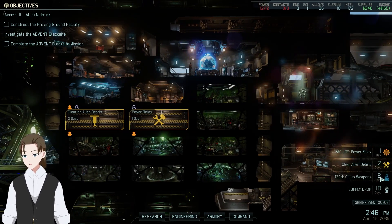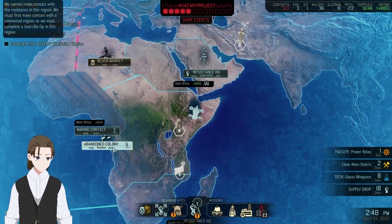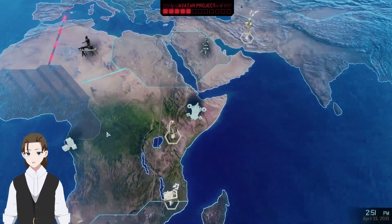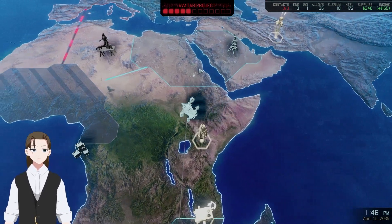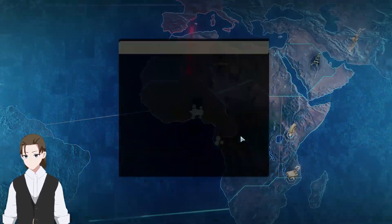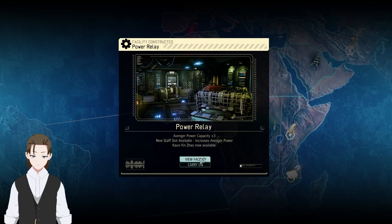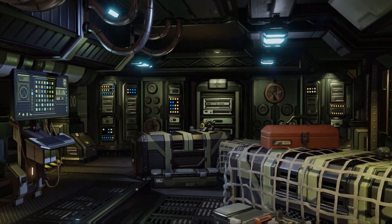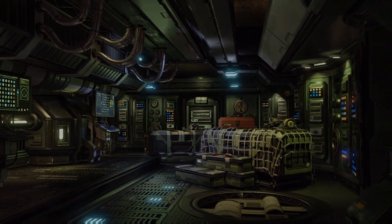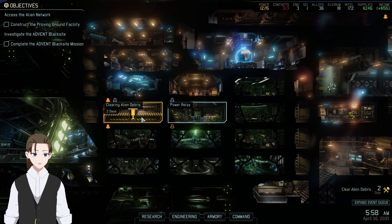246 supplies. I still want to wait for our science because I want to try to get the mag weapons as quickly as possible. Let's make contact just so we have the extra... We've made contact with them, just setting it up now so we don't have to worry about it ticking over to four of three. Power relay now operational — power plus three. Not a lot. Power relay is not the most impressive looking facility.